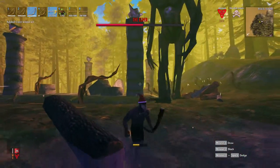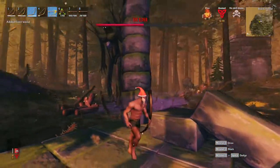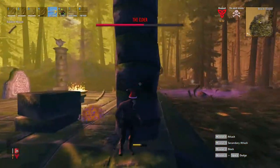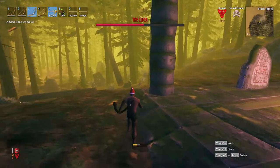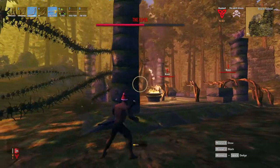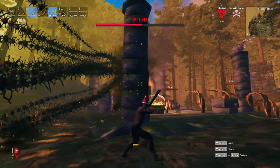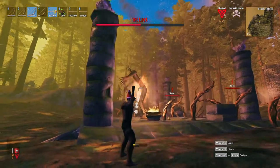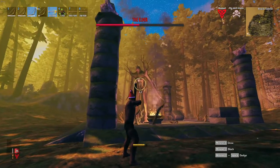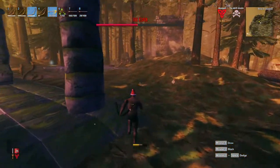He's getting really close to us — maybe he's trying to do a stomp attack. His third attack is just a stomp, so if you're trying to melee him, you'll get crushed. He just wants to yell at us though — no stomp attack this time. More vines and more running away. Slow and steady wins the race on this one.